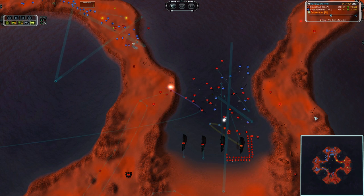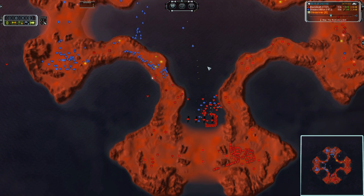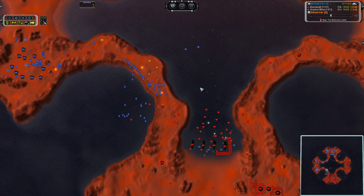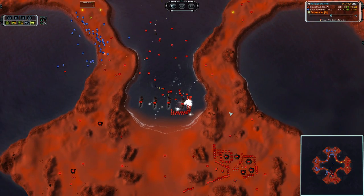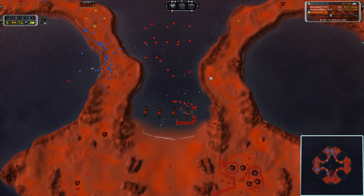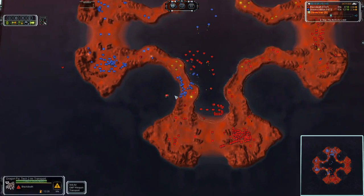A T2 transport is coming out — this is going to be a beautiful mass dump directly in the base. Now you may be saying, why on earth is Shades of Blue sacrificing all of his frigates? I see what he's trying for, but I know he is not going to succeed. He's trying to get a factory lock with these cruisers, focus firing on the T2 naval factory. He's firing on the build power — that is every bit as devastating. He's trying to kill off some of those engineers so that units do not flow as quickly, but that was most definitely not worth the amount of mass he left in Black Death's corner.